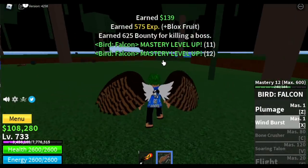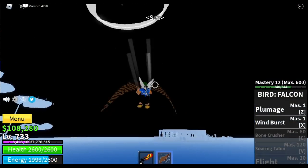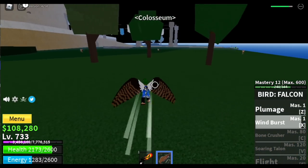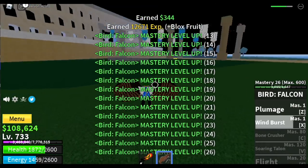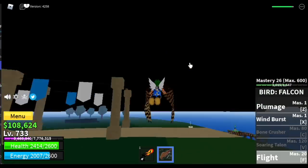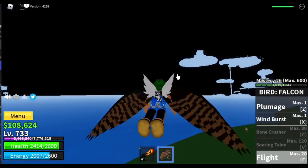Let's level this up — the mastery is actually kind of easy because our level is high enough to make it easier. So let's try it in other islands, maybe the Coliseum. When we reach level 20, we can now activate the flight. And after that, we will move on to the second sea to level up faster. There you go — 26 mastery, and that's enough to unlock the flight.